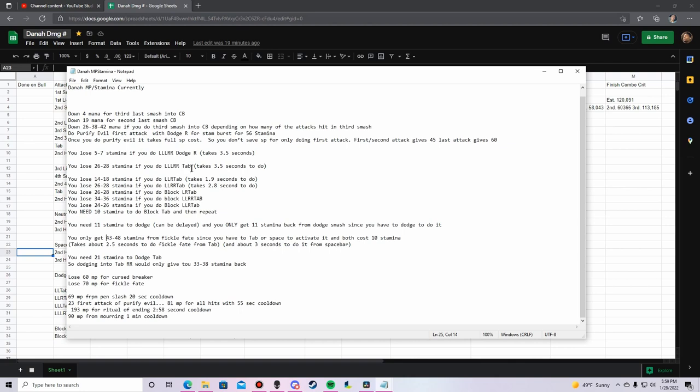That's a somewhat unrealistic scenario though. Even if technically you'd break even, you're still eventually going to have to block the boss, which adds stamina costs back into the equation. That's the reality of playing Dana at a high level.